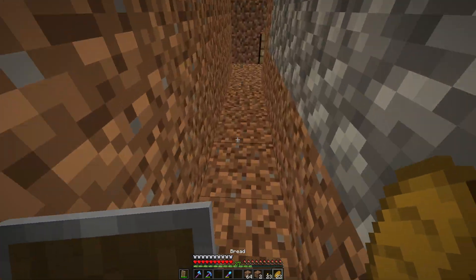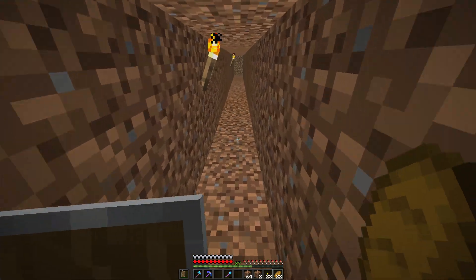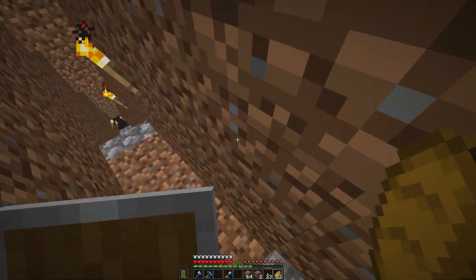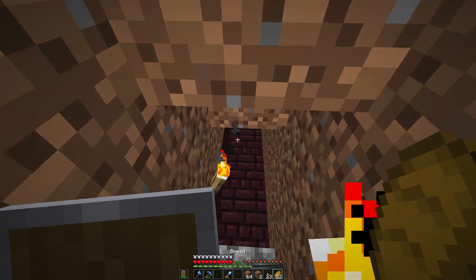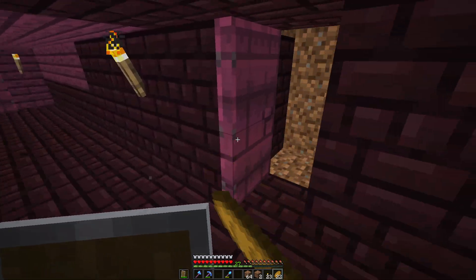I'm gonna show you this nice path, the viewing area, and the basalt. If we keep going it should bring us to the fortress. Everything is walled off — it's made of dirt, so if I accidentally click on it with a shovel it's gonna instantly disappear, but I'll worry about that later.